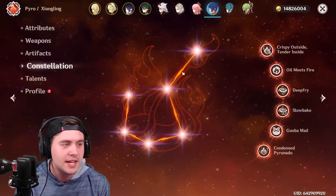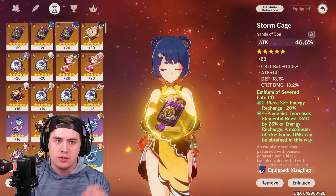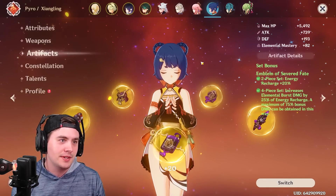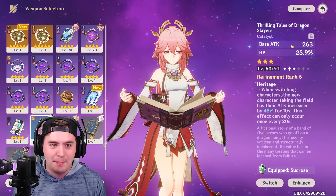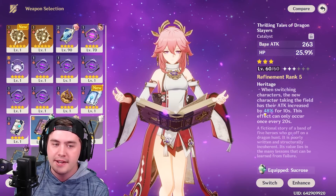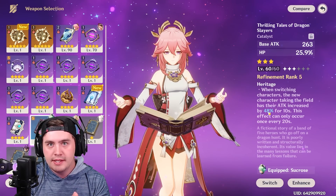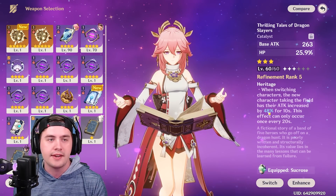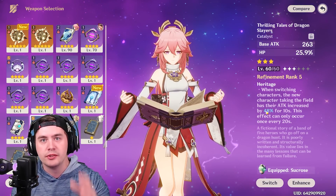If you're using it on a character where you're trying to get the crit rate and crit damage, and you've built these characters for damage, giving them any sort of support EM is valuable. It's one of the reasons why Thrilling Tales — that three-star weapon — is one of the best weapons in the game, because you're adding attack to your Hyper Carry on the field. EM has been buffed because of Dendro reactions and how they provide more damage. It's just another tool in your inventory for building a perfect team.